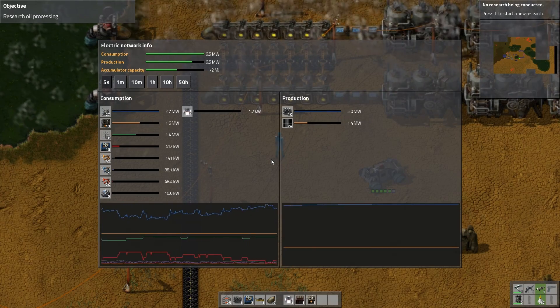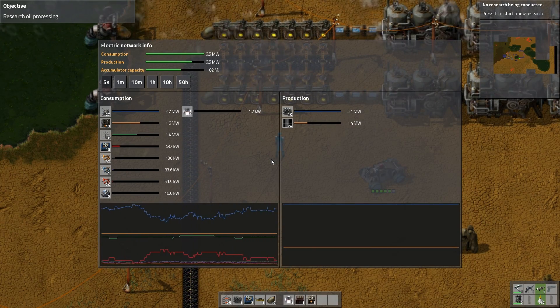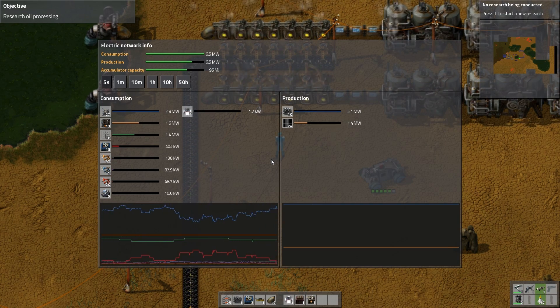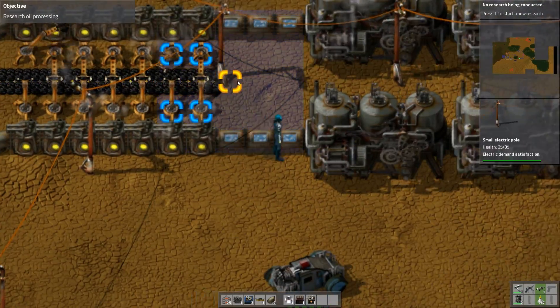We're still sort of not looking too great. The accumulator capacity — so it does store energy by the looks of it. And then when you're in the event of a power cut or something, when you start having problems, then it will do its job. Which is pretty good.